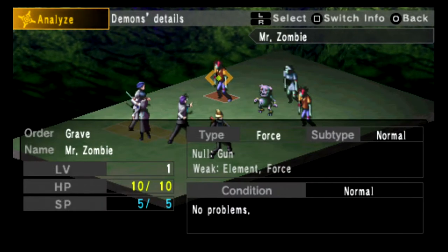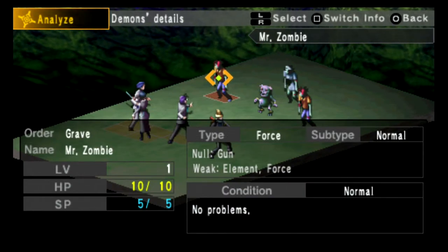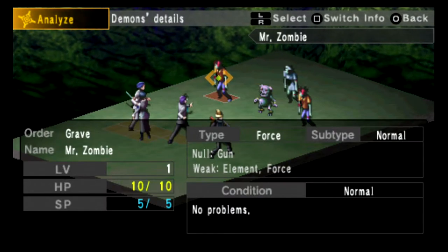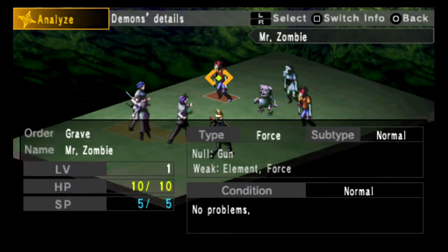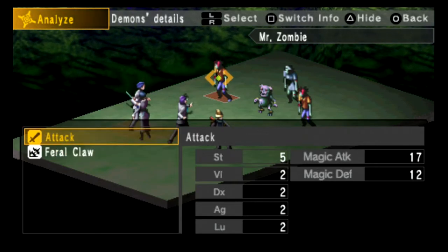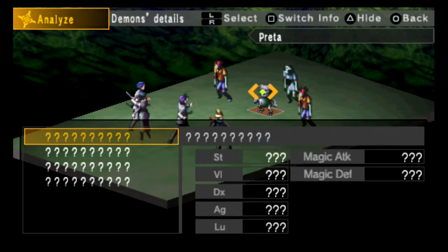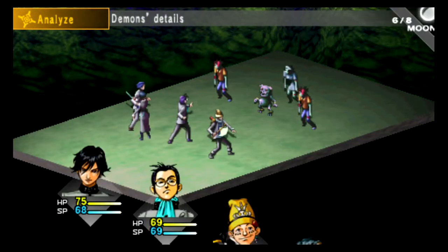As you can see, you can see what type it is, what subtype it is, whether it's got any condition effects, what level it is, its HP, its SP. The most useful info is the top right of the bottom box which says Null Gun and Weak Element Force — that's basically your only info on what you can use against this guy. If you press square, you access the attacks for this character along with its stats — strength, vitality.